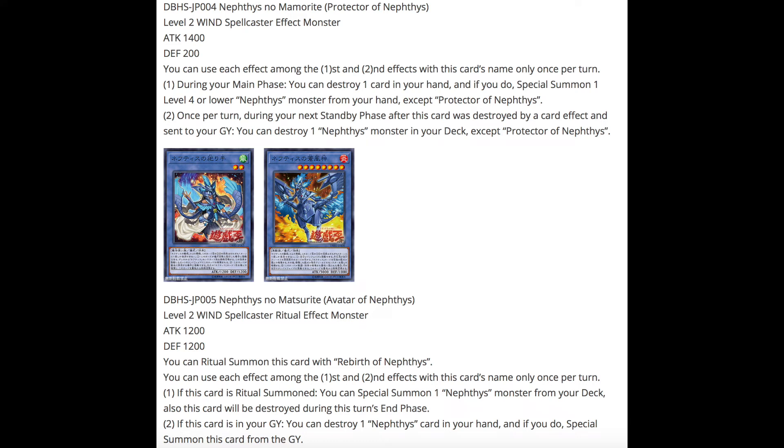The fourth card has 1400 attack and 200 defense, and each effect is once per turn. The first effect: during your main phase you can destroy one card in your hand, and if you do, special summon one level 4 or lower Nephthys monster from your hand except itself. The second effect: once per turn, during your next standby phase after this card was destroyed by card effect and sent to the graveyard, you can destroy one Nephthys monster from your deck except itself. We can also use the original Sacred Phoenix of Nephthys and Fire Kings in this deck — it could work really well, making this more of a supporting archetype for an older one.